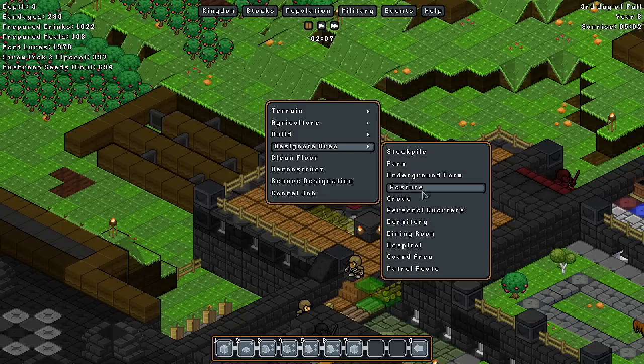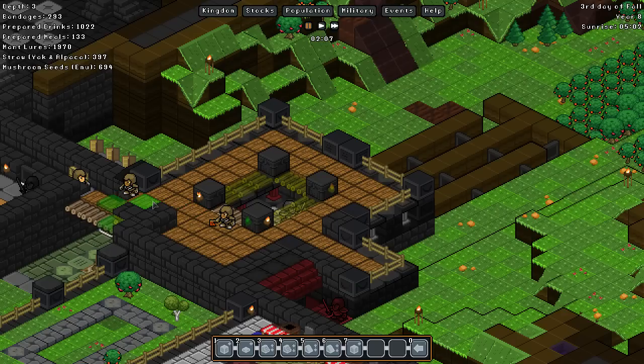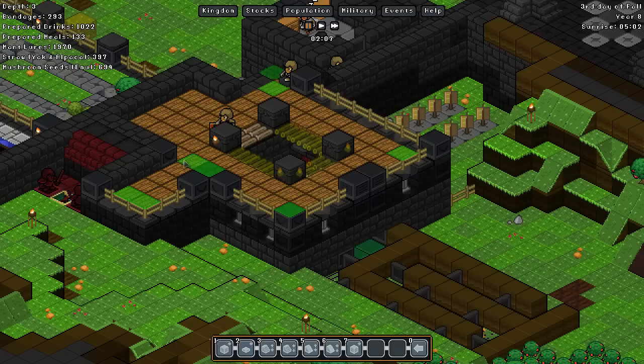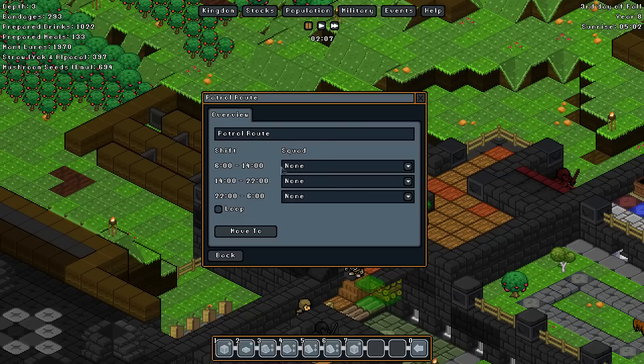Patrol route — there we go. The patrol route I would like this gnome to take will be from about here, up to there, across to here, down, and effectively just around. I'm making the entire patrol route, marking it all, leaving very little to the gnome's pathfinding. Just straight lines where possible. And there we go — it's a cyclic route, it should be looped.